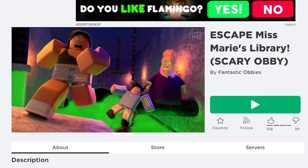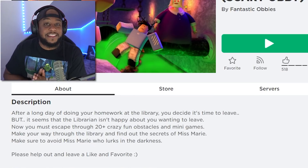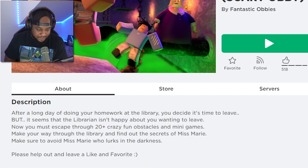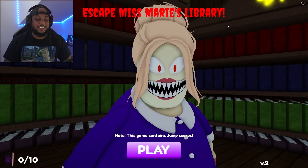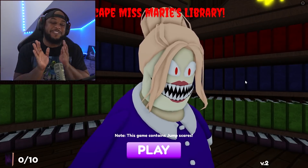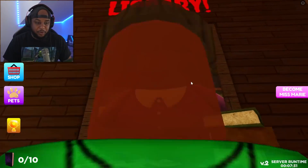Escape Miss Marie's Library scary obby! My wife's name is Marie, so — after a long day of doing your homework at the library, you decide it's time to leave, but the librarian isn't happy. Make your way through the library and find out the secrets of Miss Marie. Look at her — those teeth and those eyes! This game contains jump scares. Smash that thumbs up button right now, and let's do this!